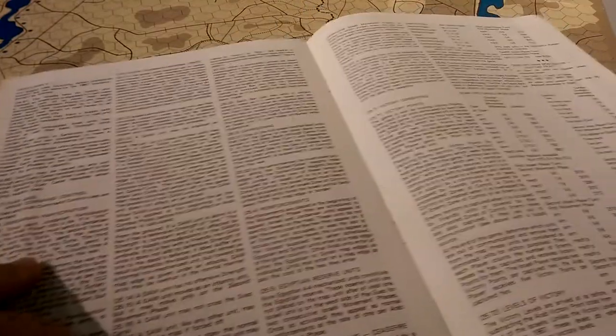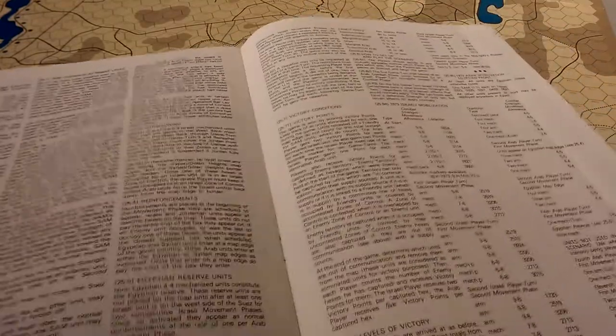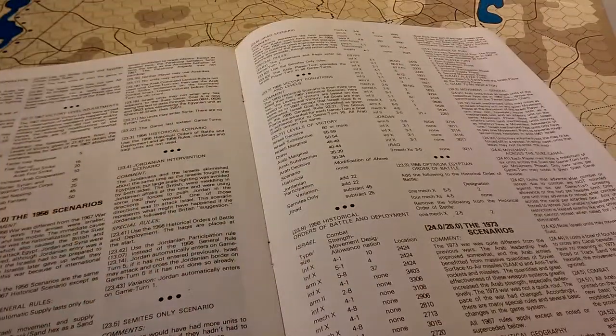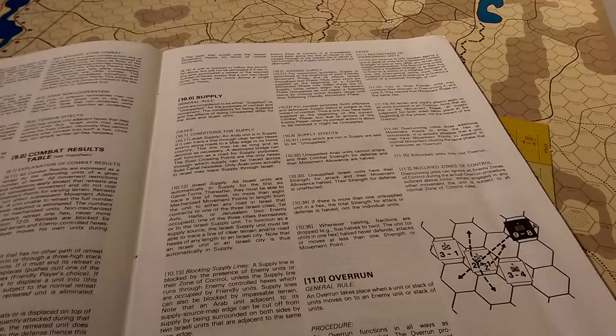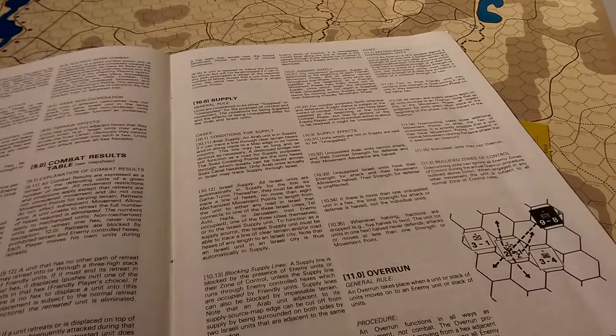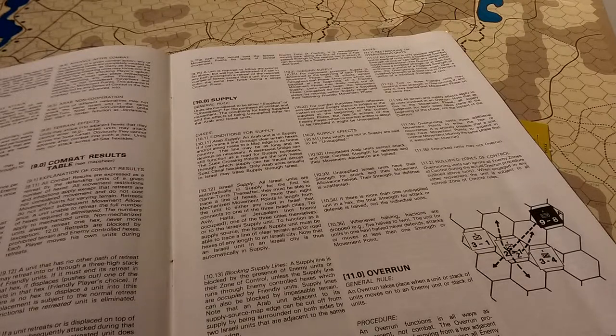So there's another two pages of rules, but all up there's only 12 pages of rules. And really when you get down to the meat and potatoes of this game, you can skip very quickly to rule 10, Supply, because everything else prior to that is your standard S&T Magazine fare.